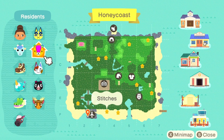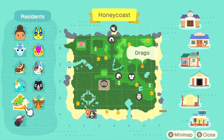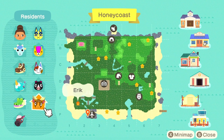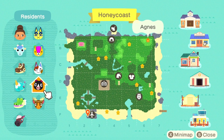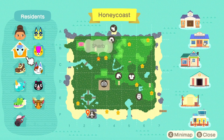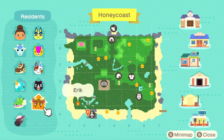So we have Anka, Stitches, Pearl, Agnes, Eric, Renee, Drago, Azalea, Roswell, and Sherb. I know for sure I would like to have Tangy, Coco, and Ioni on my island. So we are definitely getting rid of Agnes, and I'm probably going to be getting rid of Stitches. I'm on the fence about Anka or Sherb — I like both of them a lot and I still haven't decided. Let me know in the comments if you guys have any thoughts on who you would replace if you had the choice.